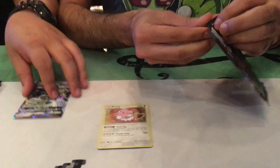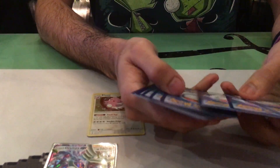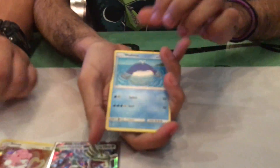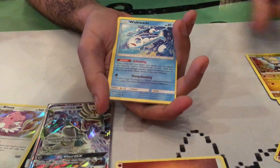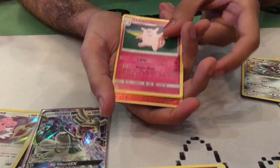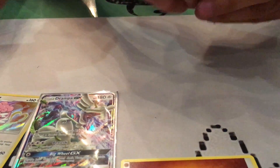As we get that in the sleeve, JC is going to start on our next pack. Go ahead JC, you can take us away on this one. We have a Holo. Alright, four from the back — there we go. We have a Wimpod, Jangmo-o, Wishiwashi, Choice Band, Magikarp, Clefable, Solrock, and an Oricorio Reverse Holo. We still have a three pack though — that's not bad.